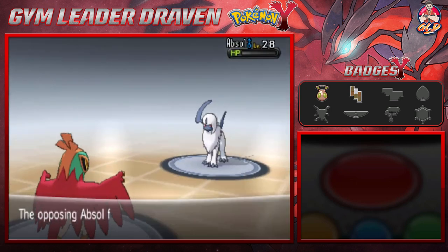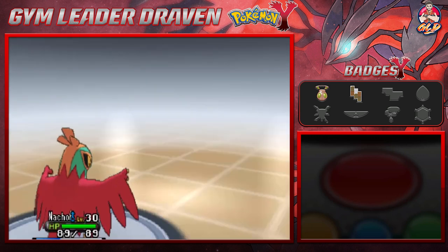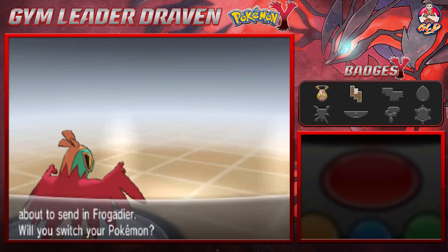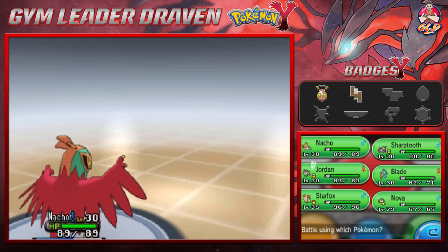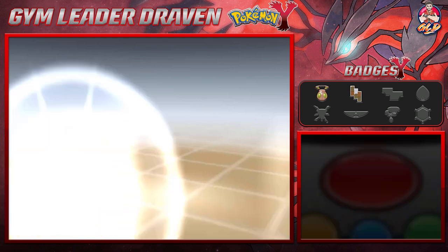Draven notes there should probably be more dual-type moves in the game. Nova gains some experience points. Next up is a Frogadier — Draven sends out Nova itself, which needs to join the level 30 club.